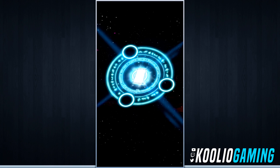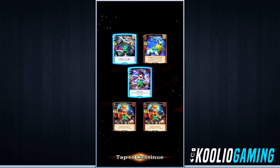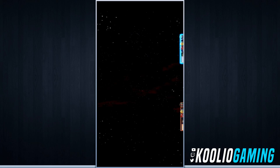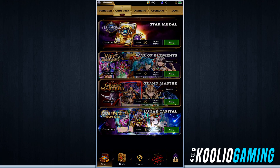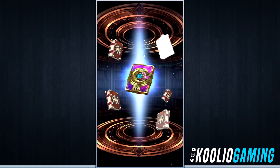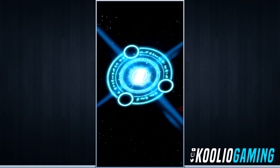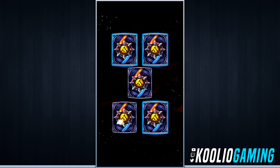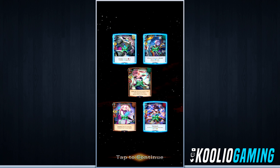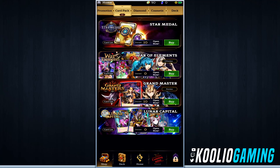This is the new Lunar Capital faction — these cards just came out. I think there are six or seven new legendaries in this set. We got Moon Palace Guardian, Crescent Rider, Moonstone Miner, and the Crescent Stag. Let's open one more pack and cross our fingers for a legendary — nope, just basic rares, but we got at least three rares including Moon Huntress.